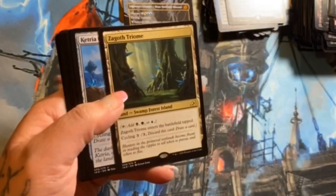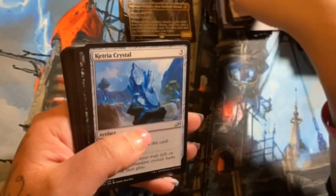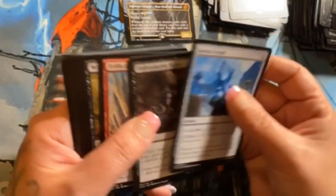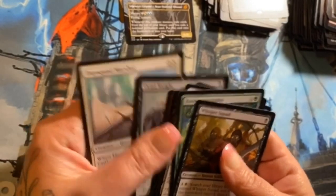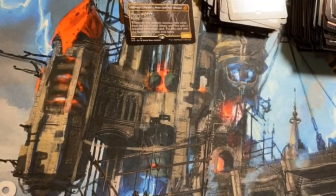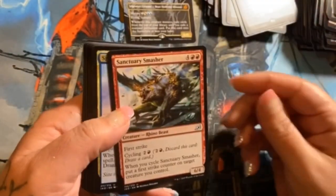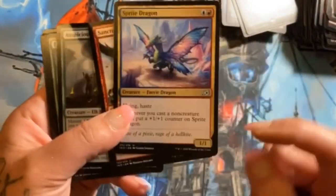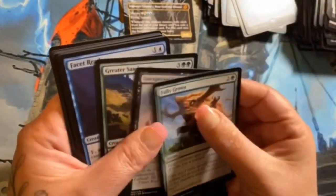Another tri-land — Zagoth Triome, very cool. Ketria Crystal, Unbreakable Bond, and Frillscare Mentor — no alternates. All right, down to the last two packs and of course the box topper, which I almost forgot about. Mythos of Vadrok, Sanctuary Smasher, Sprite Dragon — freaking love it. Auspicious Starks, Fully Grown — not gonna read all of them.